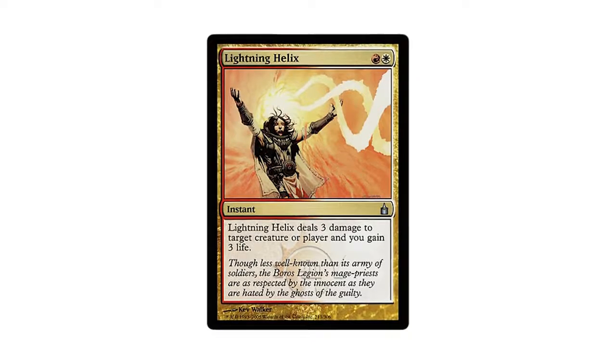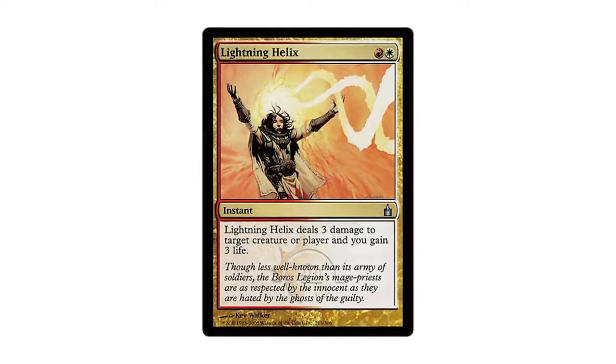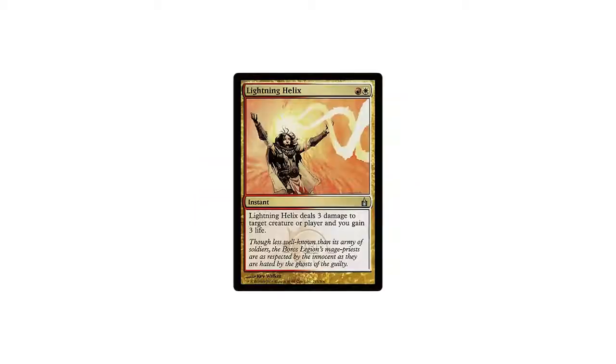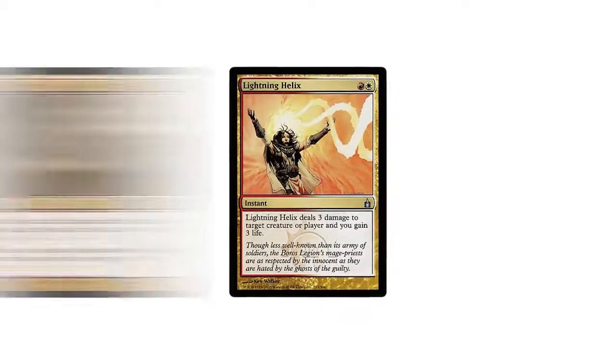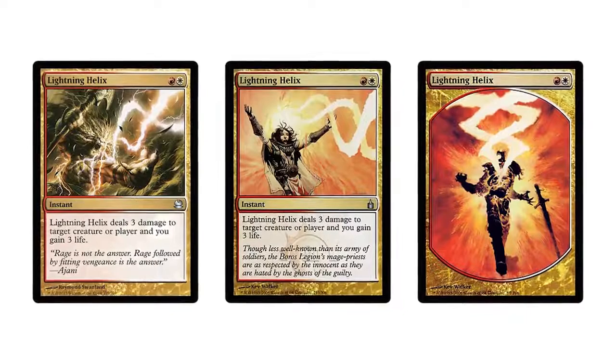This versatile multicolored spell saw play throughout its life in Standard, and led to one of the most epic topdecks in all of Magic — Lightning Helix! While it hasn't seen a Standard reprint since its debut, Lightning Helix has been reprinted in Modern Masters and other box sets, and lives on to this day in competitive Modern and Legacy decks.